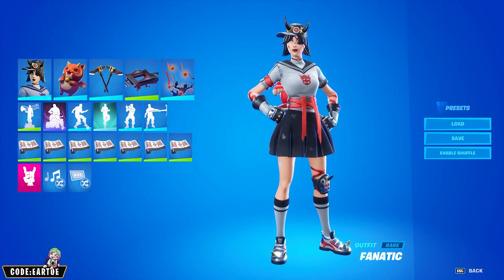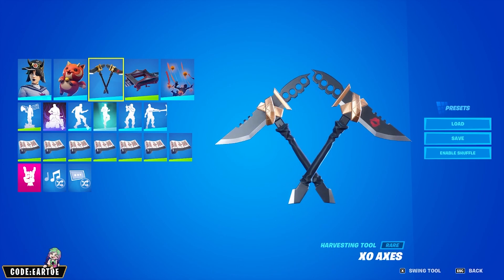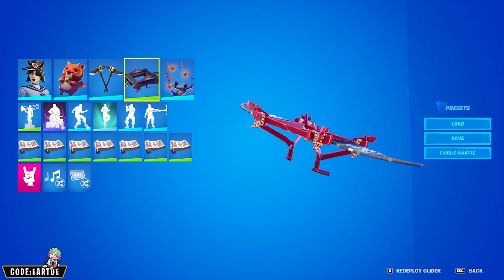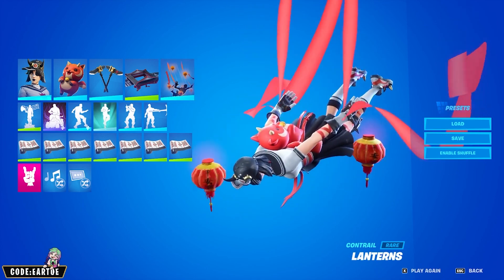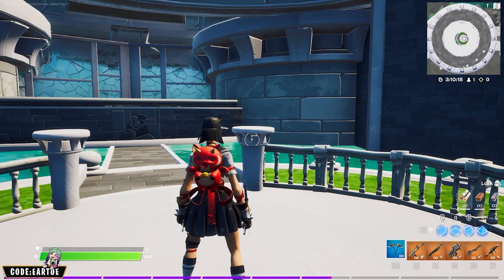Starting off we have the Fanatic skin. For the backbling: Fierce Cloud Puff. For the pickaxe: XOX's. For the glider: Equilibrium. For the contrail: Lanterns. And for the wrap: White Dragon. Let's see how this works in game.